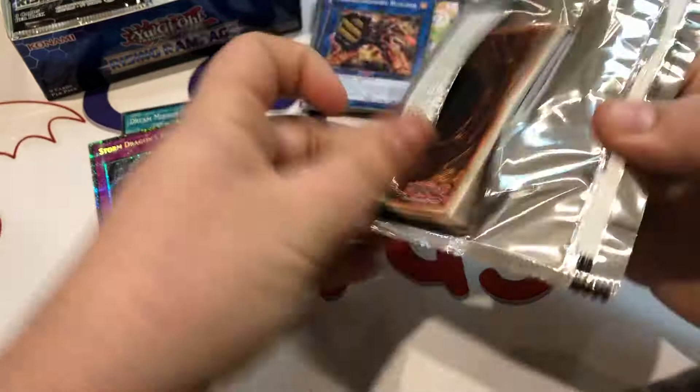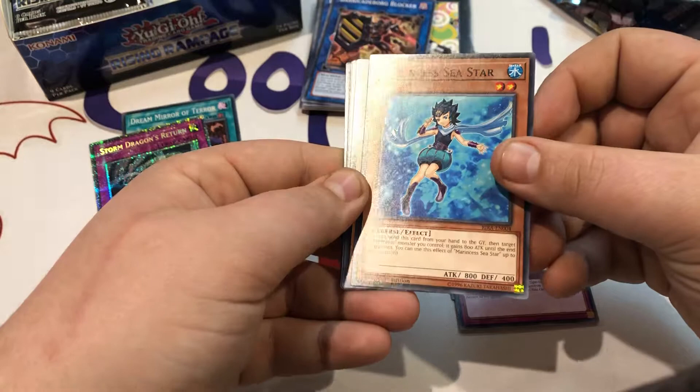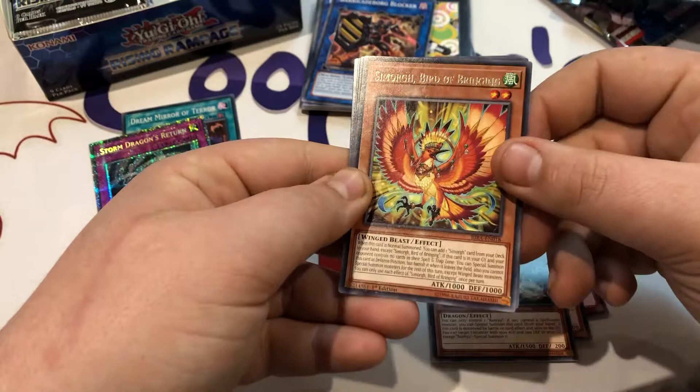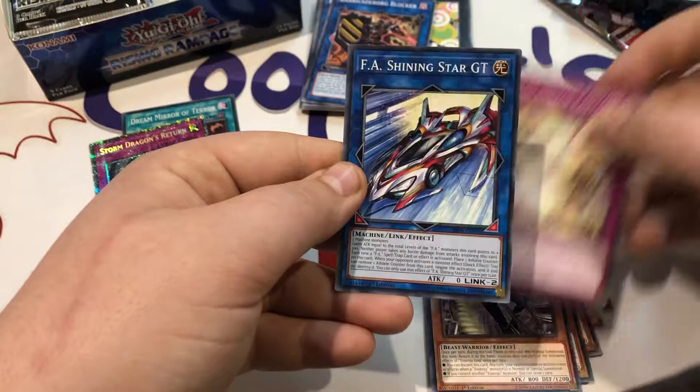All right, another small cut here — Small Bird Protection, Return of the Normal, Princess C-Star. Really excited for this archetype. Ran Ryu, Simorgh Bird of Beginning, Ikelos the Dream Mirror Mara, Senju, Inzar, Dream Mirror Fantasy, another FA Shining Star GT — and that ran off that pack.